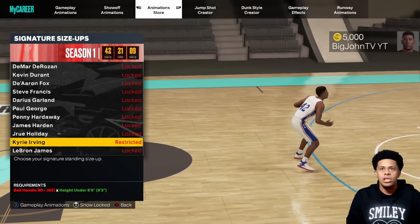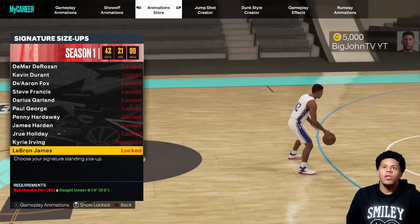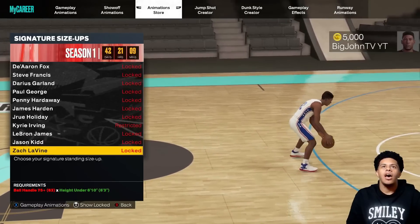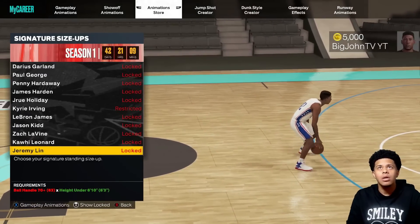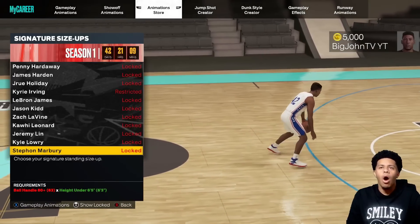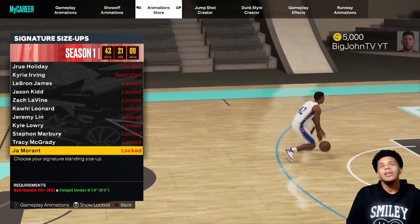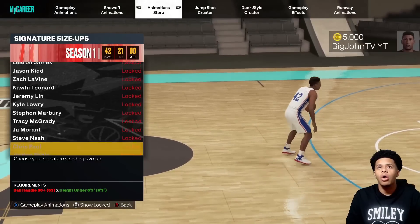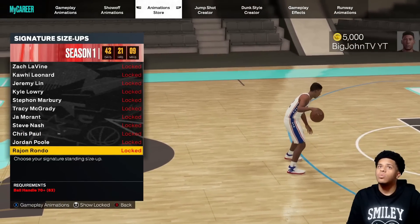Then we have Kyrie. The ones marked 'restricted' usually means you won't be able to get them; 'locked' ones you should be able to get. We have Jason Kidd, Kawhi, Jeremy Lin, Lori, Marbury, and McGrady — so they actually have quite a bit. Then Ja Morant, Steve Nash, Chris Paul, Jordan Poole, and Rondo.